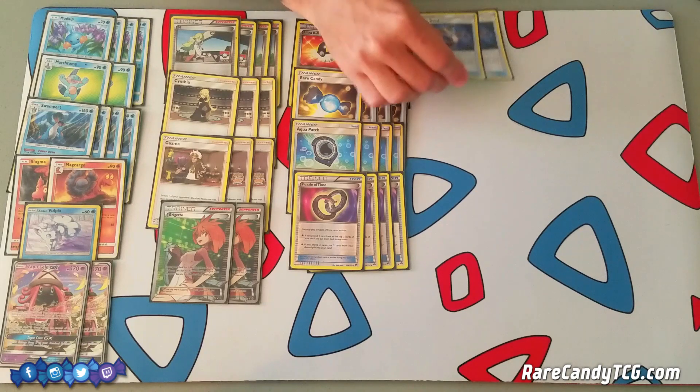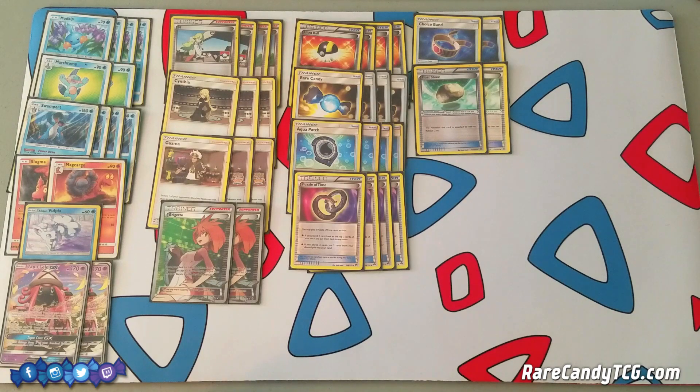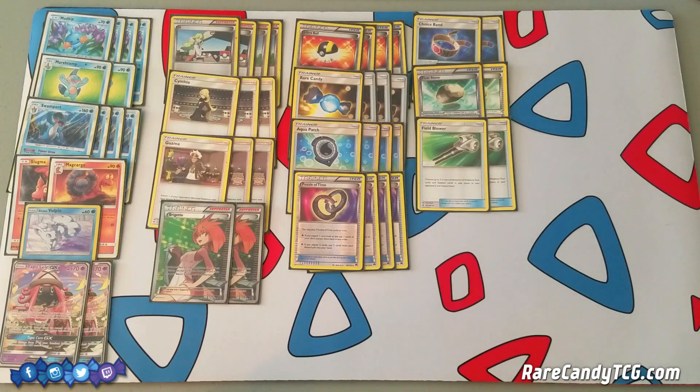We have two copies of Choice Band to increase our damage output onto GXs and EXs — very important for taking those big one-hit knockouts. We have two copies of Float Stone to give ourselves free retreat, which is incredibly important because we need a Pokemon with free retreat to make great use of Aqua Patch — we want to be able to bench a Swampert, Aqua Patch to it, and then freely retreat into it to start attacking. We also have two copies of Field Blower to discard our opponent's tool cards and Stadiums. We're not too worried about Choice Band, but this is very handy against decks running Garbotoxin Garbodor to make sure we can use our abilities. Also, Parallel City can be a very annoying card in the early game if your opponent gets one out quickly, so we wanted some outs to that as well.